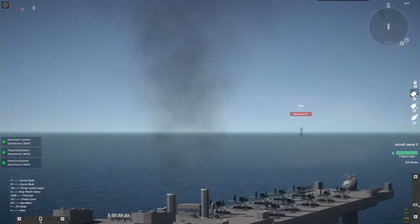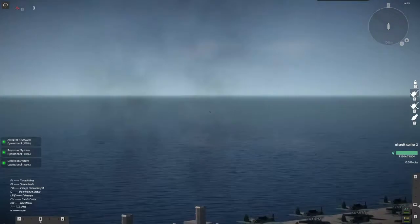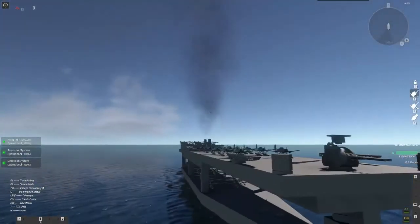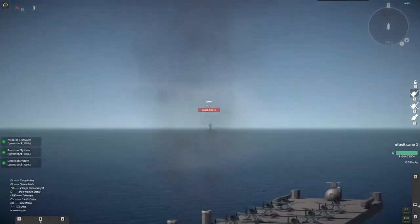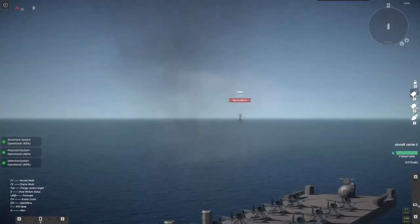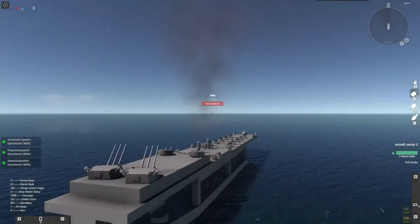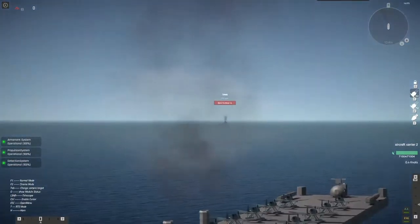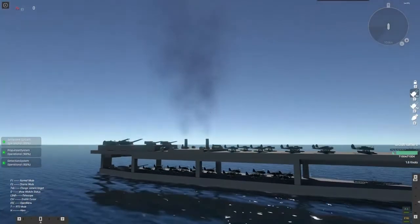Hello. Today we're going to be playing some Naval Art. I'm going to show you how to use an aircraft carrier and how to use the planes. Over here I've spawned in a battleship just as an example ship to set the aircraft on. This ship will attack us - this is a target ship - but it should do what we want to do with it. First of all, there's a few things that we need to cover.